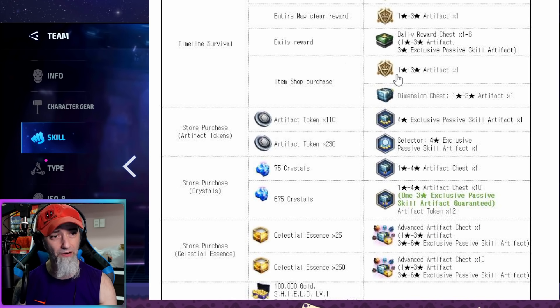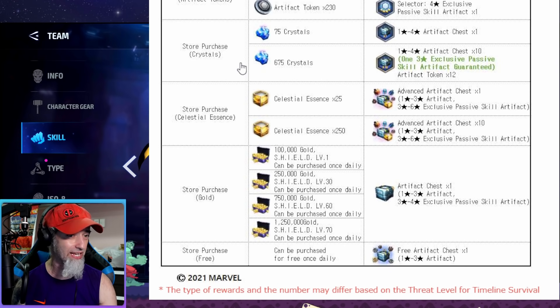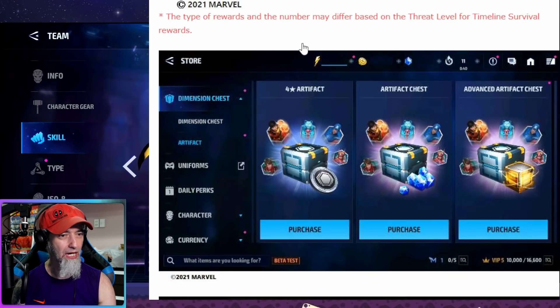You can also purchase artifacts with crystals from the store, though I probably won't do that. My main concern with the instinct system is whether we actually need it — it feels like another monetization avenue for NetMarvel to make cash. We all expected it since it's a mobile game and they have to make money. The rewards for timeline survival differ based on threat level, so higher threat means more rewards, which is the right approach.